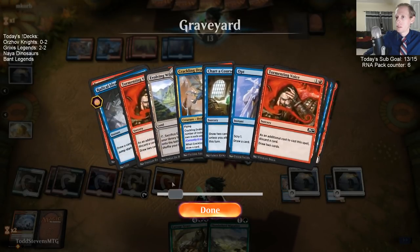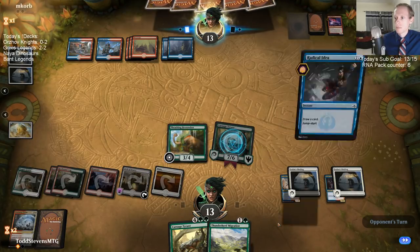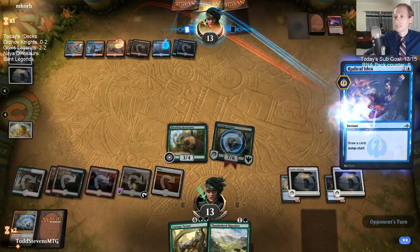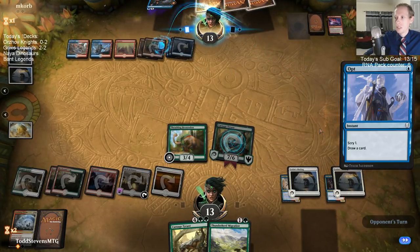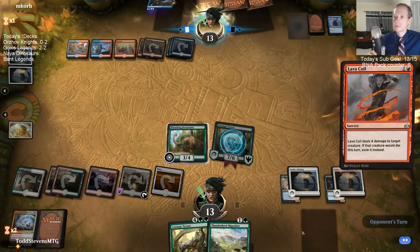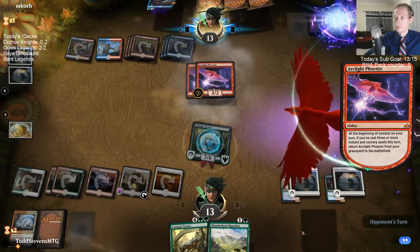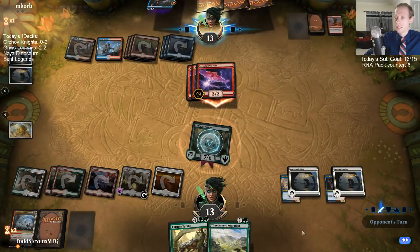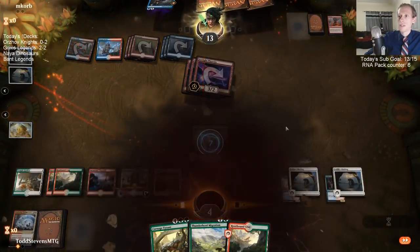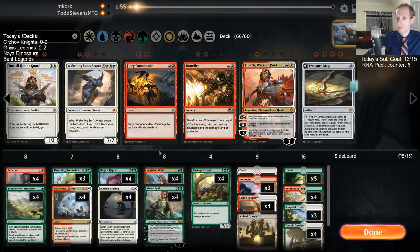Third Phoenix? Come on — three Phoenixes in the top half? We're going to need another Deafening Clarion, gotta get that lifelink in here. Maybe I should just have Cannonades in the deck. I get to attack for seven, they go to combat, I get to cast Cannonade during combat, blow those things up, and they have to wait another turn. I should just have those in. Alright, if we take out Brontodons...